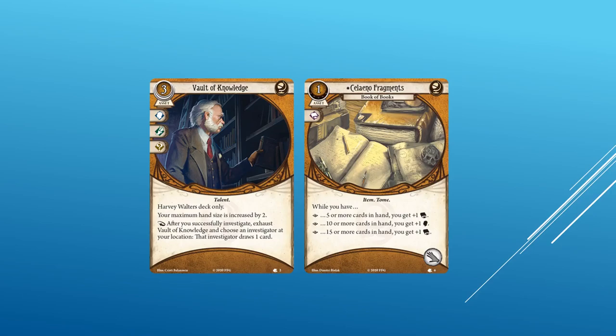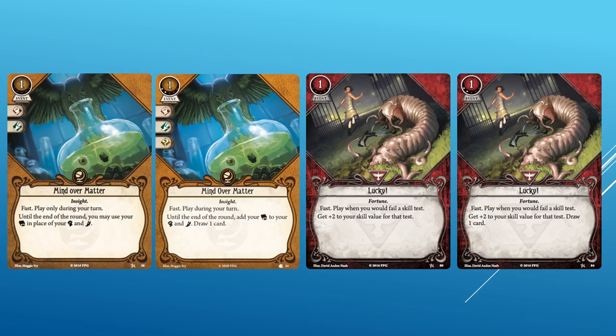Seleno Fragments is a one cost asset with an intellect icon. It is an item and tome with a hand slot. While you have five or more cards in hand, you get plus one intellect. While you have ten or more cards in hand, you also get plus one willpower. And if you have fifteen or more cards in hand, you get plus one intellect. This card closely resembles Hawkeye Folding Camera to me; I'm betting it's going to get a lot more help with the Seeker cards we haven't seen from the pack. Mind Over Matter Level 2 is exactly the same as Mind Over Matter, only we get an extra wild icon and draw a card in addition to its ability — basically the same premise as Lucky at level 2. You're spending the experience points to upgrade an already good card to include the draw bonus.